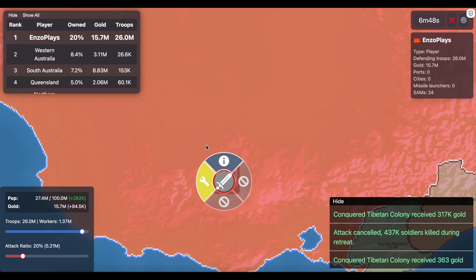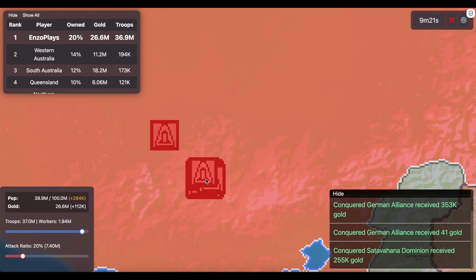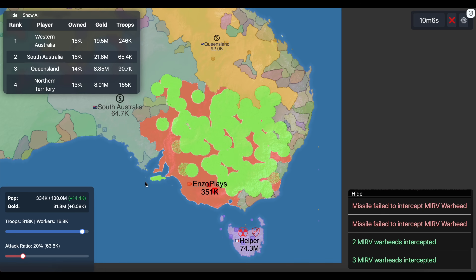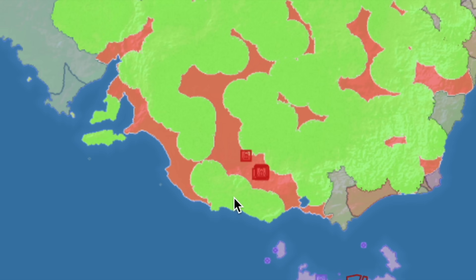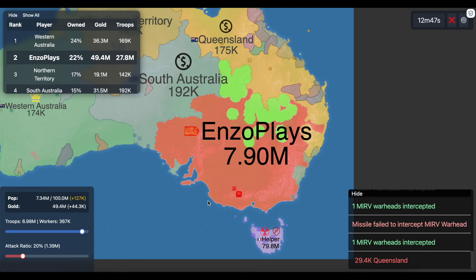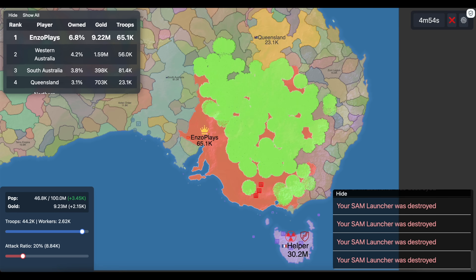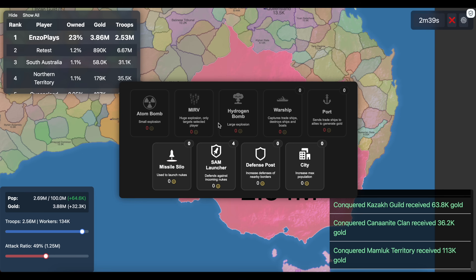I then bumped up our SAM total to 25, and this time we finally had success defending a small area of land. I pushed up to 50 SAMs, hoping to defend a much larger territory — specifically somewhere you could stack cities and important buildings. But the defended territory wasn't much bigger, just more of a strip of land. I kept going to 100 SAMs — almost 300 million gold and 12 MERVs — and the results mirrored the others: only a small area was protected.